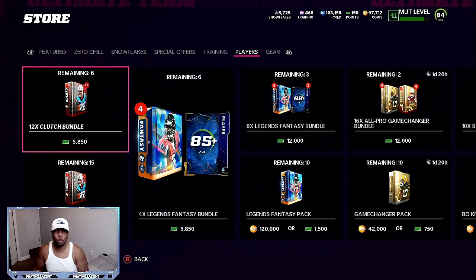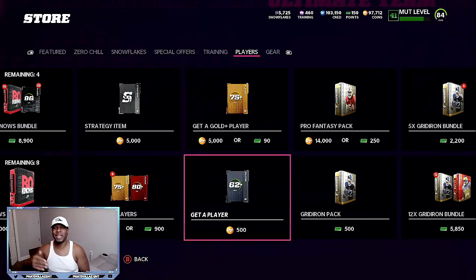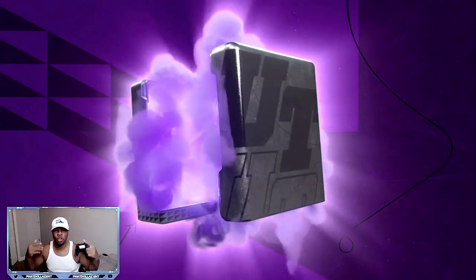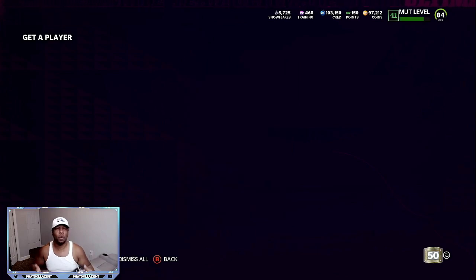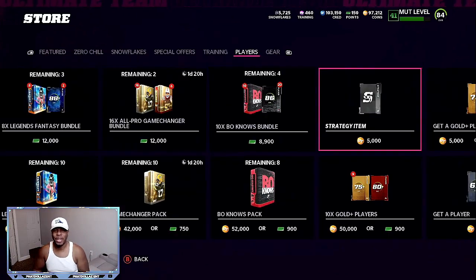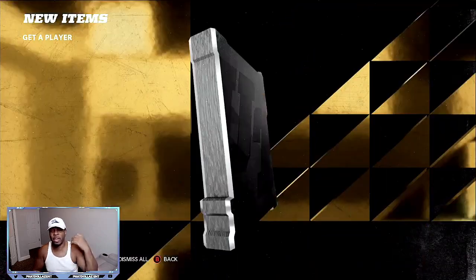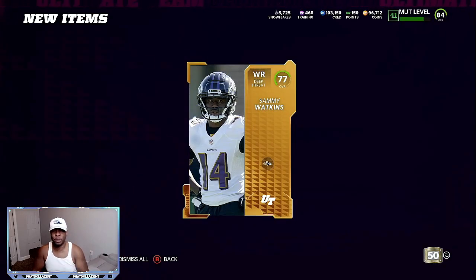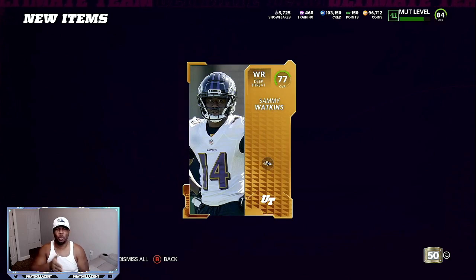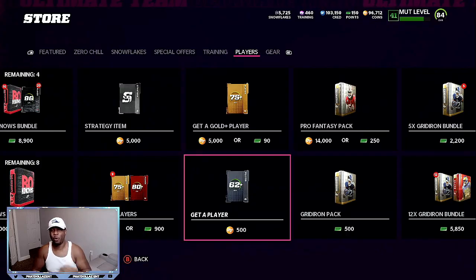So if you come over here to the store and you go to players, you're going to go down to the get-a-player pack. You want to pull about 10 to 20,000 coins worth of these packs — it can help you get something glitchy or help you do sets. I usually do about 40,000 coins worth. I know I'm going to get a lot of golds in there, I know I'm going to get elites. And then the exchange sets is your best friend. As we pull a 77 overall Sammy Watkins right there — you check the price and the price is 600 to 800 coins. Those are the ones that you want to throw into sets. You can turn them into elites, or you can turn them into an opportunity for powerups.